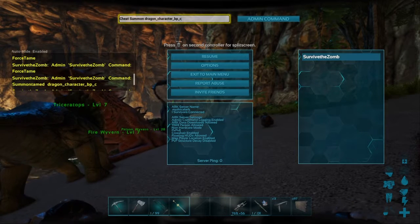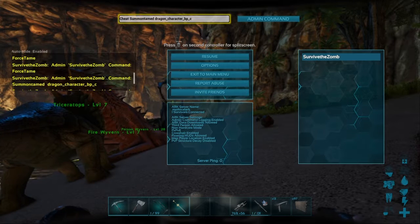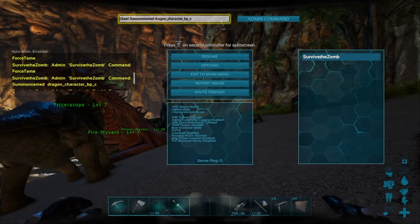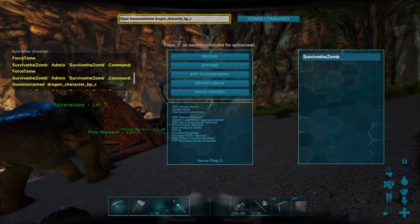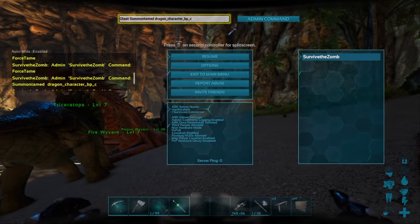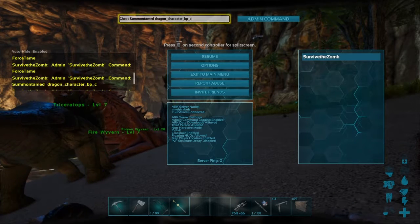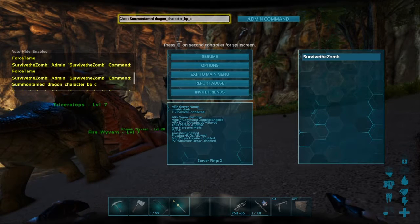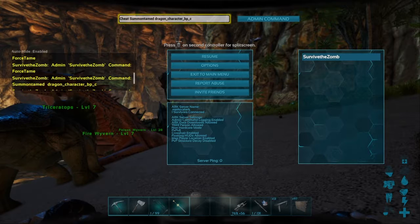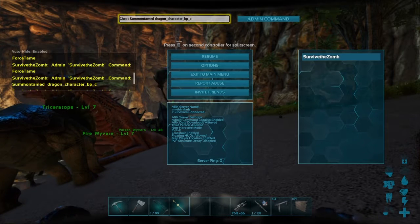The dragon boss must just not work on The Center. If you want a different boss — the dragon, even if you don't summon it tamed, when it spawns it'll just sit there and won't attack you even if you attack it. So you can just ForceTame it quickly. For the gorilla boss, just type 'gorilla'. For the brood mother spider, just type 'spider'. The spider and gorilla will attack you if they're not summoned tamed — I learned the hard way. I summoned the gorilla and it killed like four of my dinos.